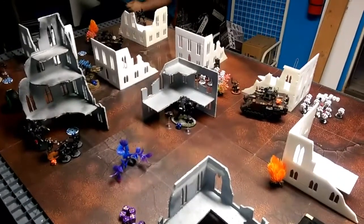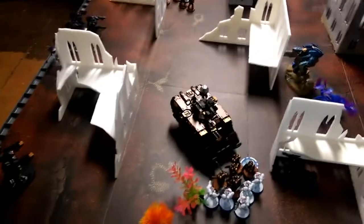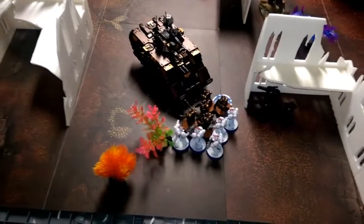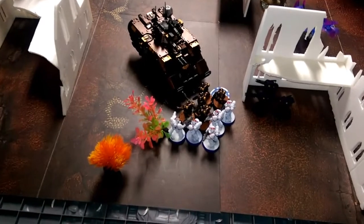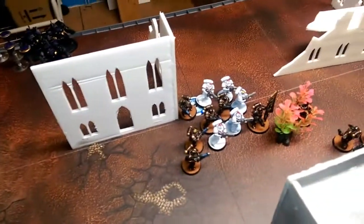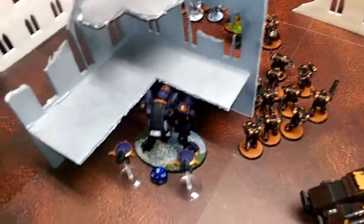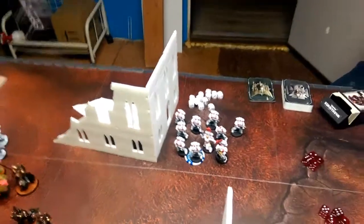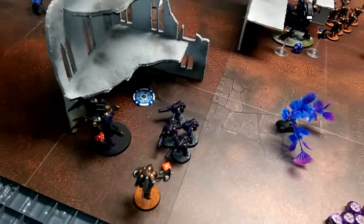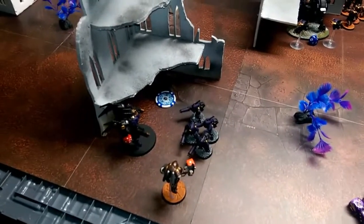Nobody has rolled a six for the supply cache yet — still up for grabs. In Iron Hands movement for turn two: the infantry disembarked from the Repulsor which stayed still. The Ancient moved to the other side of the unit. The captain moved up. The other Marines disembarked from their Repulsor and moved toward the Ghost Keel. The tank moved around. The Inceptor fell back out of combat. No Psyker phase this turn.